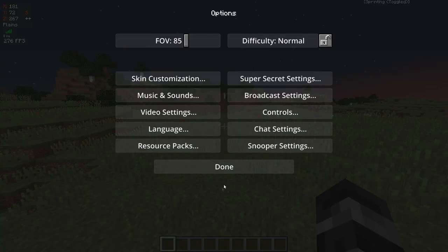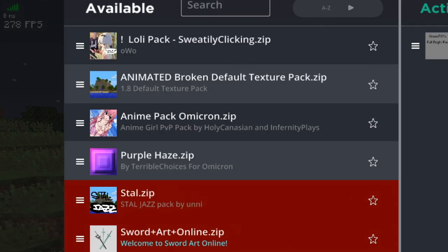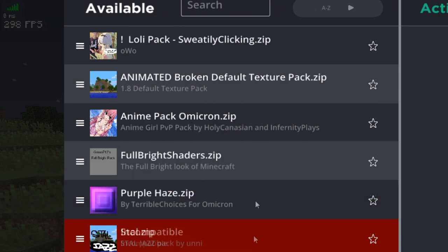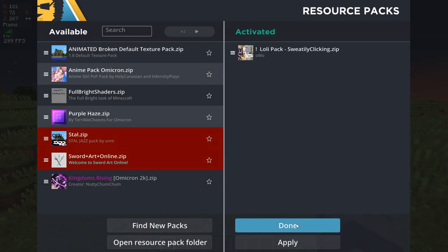Now that I've downloaded the file and put it into my resource packs folder, we can just load it up and look at this happy little texture pack community we've got going on here. We've got the Lolicon Pack that we just downloaded, we've got the broken default Minecraft texture pack, we've got the anime pack that I modified, we've got the Sword Art Online pack down here. They're all just decaying in my resource pack folder. So let's go ahead and load up that Lolicon Pack and see what we got.